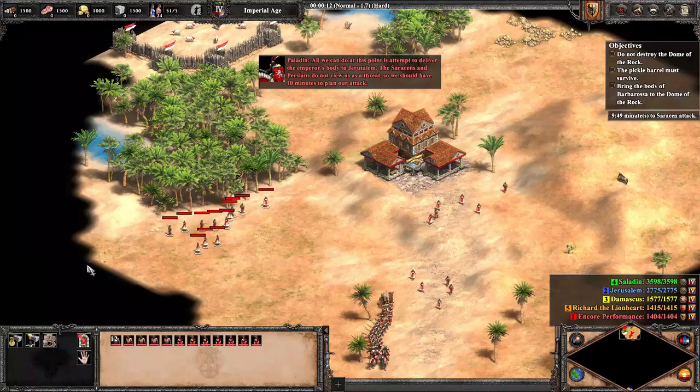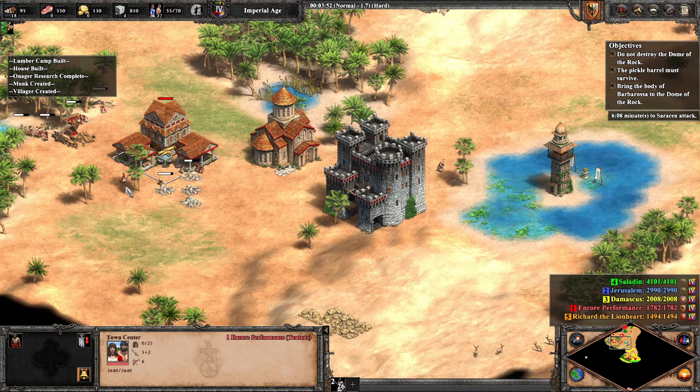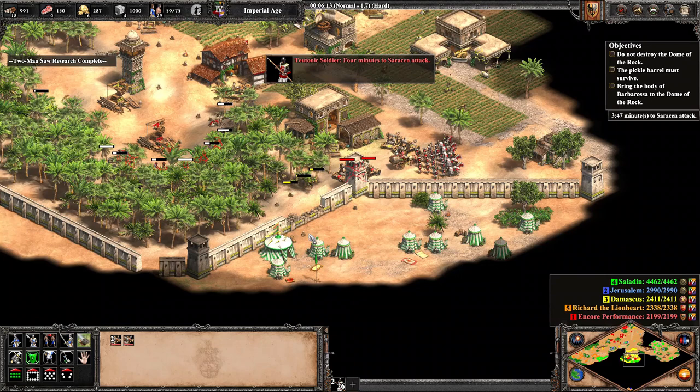We use the treaty to walk through Damascus unharmed, then construct a siege workshop to build onagers to raise the walls on the south end, allowing us closer to our goal of Jerusalem, who is still an enemy at the moment. We had also sent villagers west at the beginning of the mission and constructed a small economy. Our onagers finish destroying the wall, and we exit the side door we've created, heading to the edge of Jerusalem's walls where we construct two castles, each upon hills, granting them plus 25% damage.